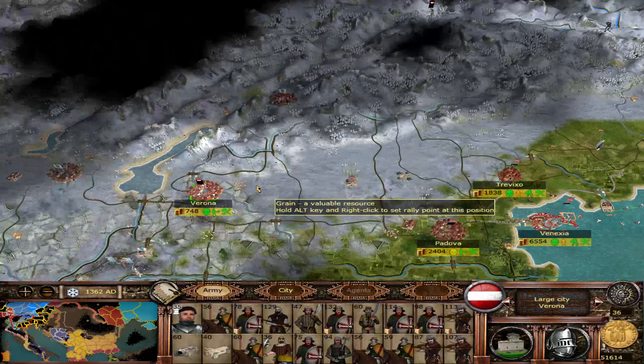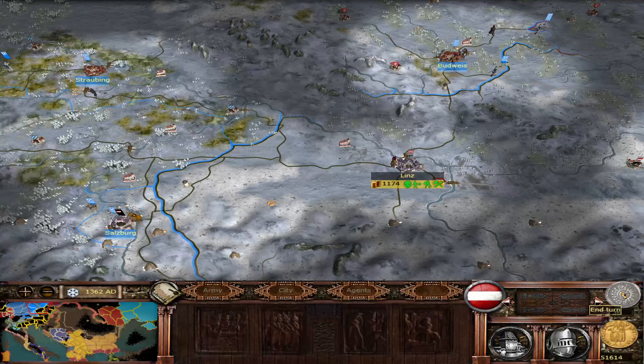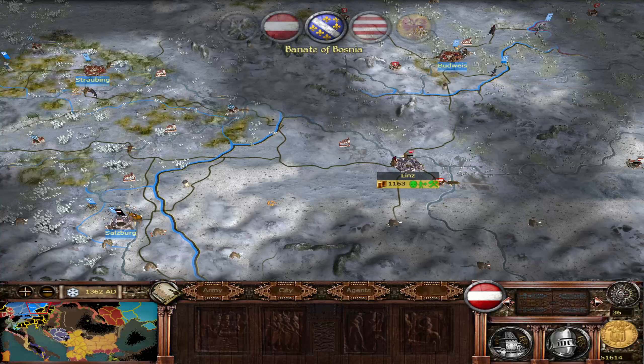We captured Verona at the end of the last episode — it was a rebel settlement. We have Albert III heading up towards Innsbruck. It's an end turn. Our corruption level's up to 6000 now, which is quite high. We're going to try and perhaps send a small force up to Budweiss — if we can retake that, we'll give it back to the Bohemians who owned it originally.